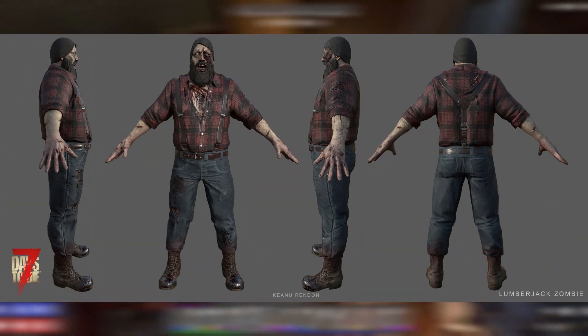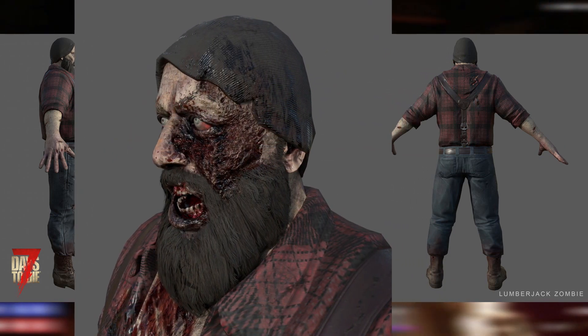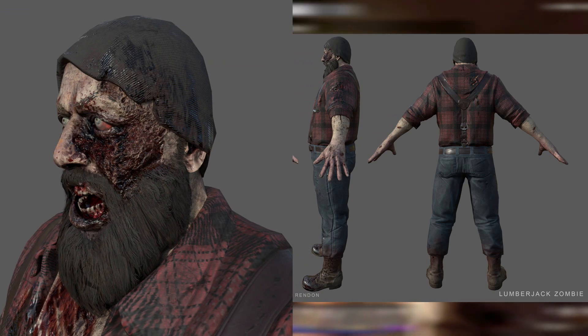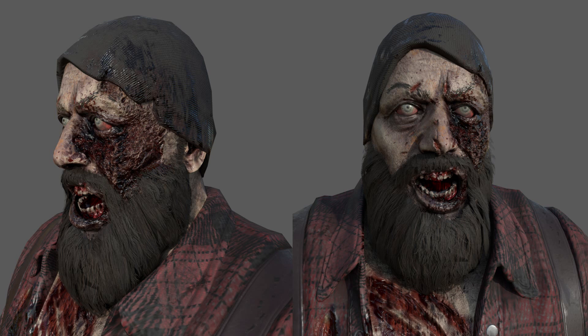While green looks great on the new zombie cop, blue hasn't always done the lumberjack zombie justice — and thankfully that is being addressed in Alpha 20. This beefy boy gets a big update to his look and loses that Elsa blue in favor of a more traditional lumberjack appearance, or at least the appearance of a traditional lumberjack who has succumbed to the zombie plague. It always seemed weird to be so afraid of such a bright blue beast, but now that is being rectified and you can feel no shame in running from this monster of a one-time man.